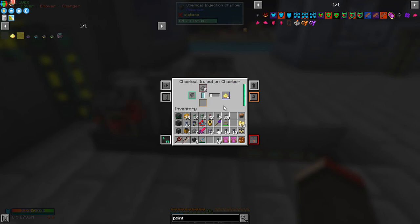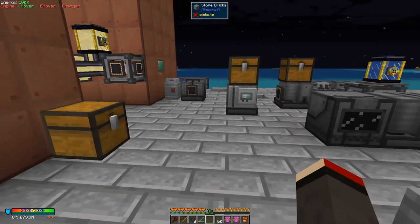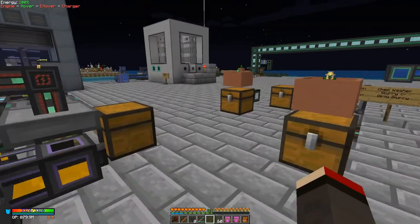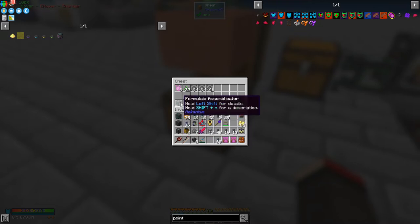It's a bit noisy and a bit slow — I should put in some muffling upgrades. We need to input gunpowder here. I've got a Formulaic Assemblicator — basically a crafting unit — with a crafting pattern encoding three creeper essences to make gunpowder.